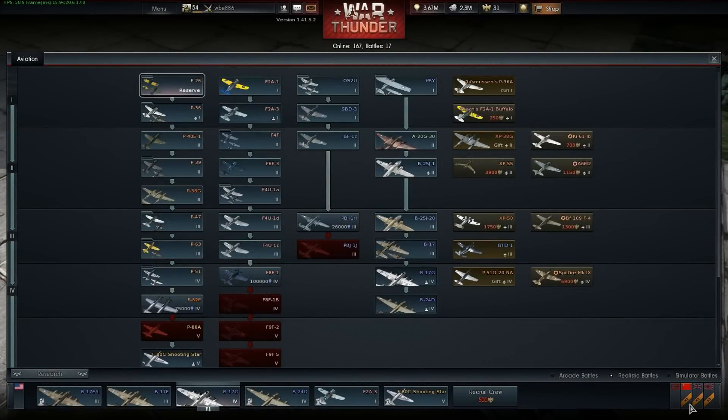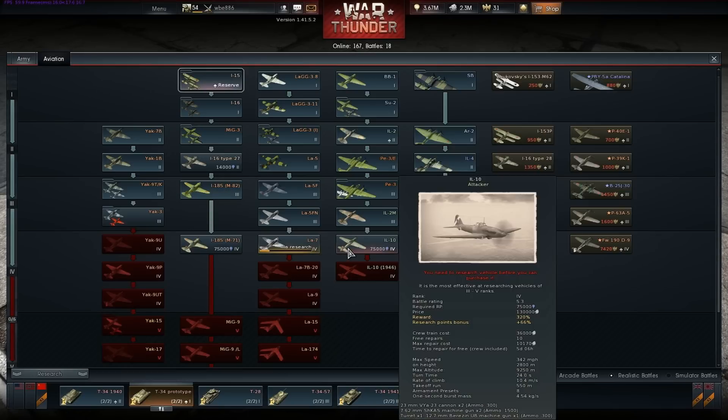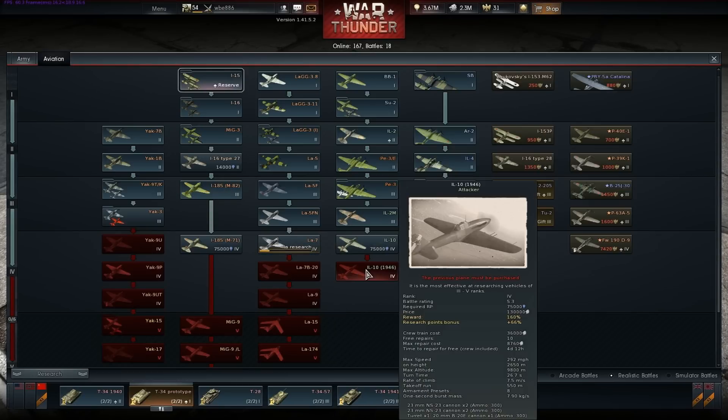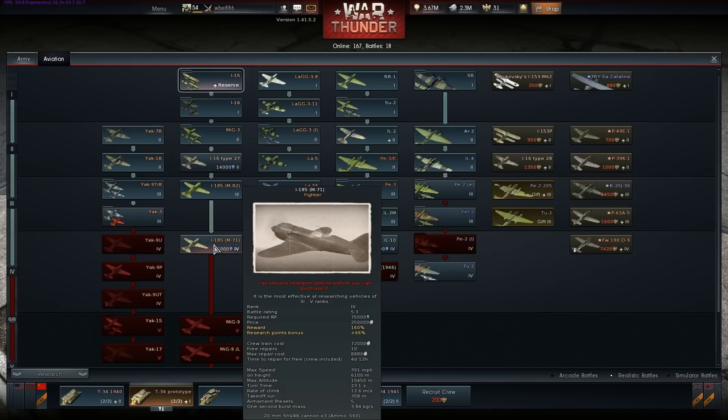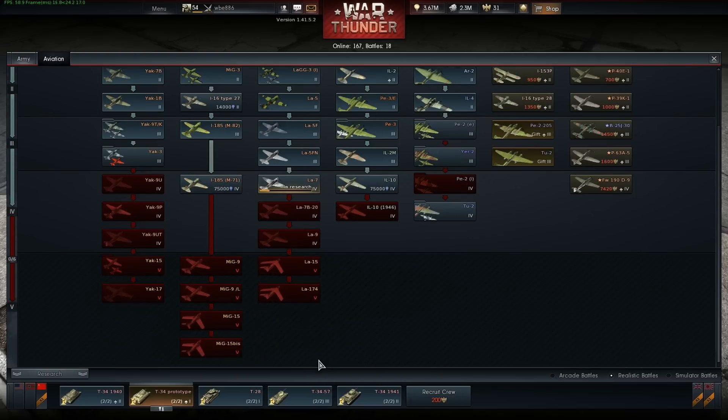What else have we got that's new? Let's have a look at the Russians — we already looked at the tree. New IL-10 by the looks of things, with four 23mm cannons. New I-185. That's about all I can see at the moment.